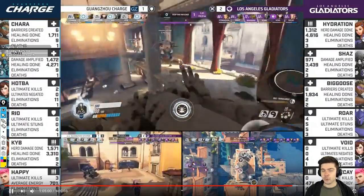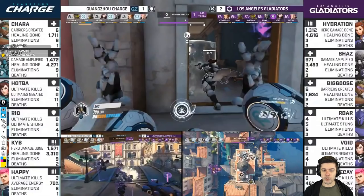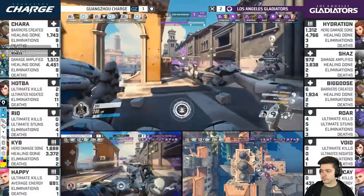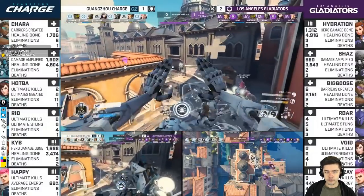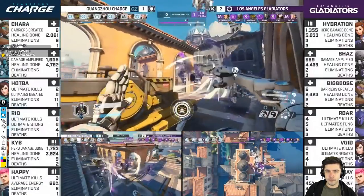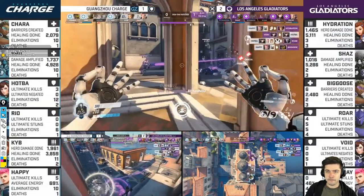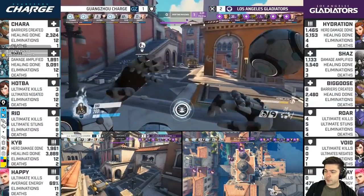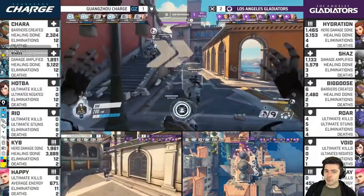Next fight — plays corners and sidelines, keeps the Trance because Decay is getting close to Grav. Happy getting energy up to 80, really starting to hurt. Quick rotation takes away the high ground. They switch places because Gladiators took main. Roar goes boom, Happy finds a kill on Hydration. Then for next fight, Kib is going to get picked off. Shu doesn't use Trance until Grav comes back.